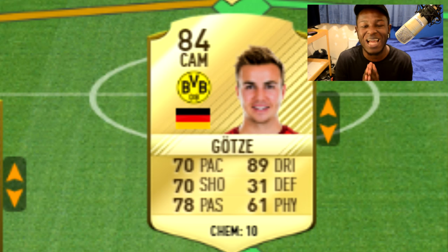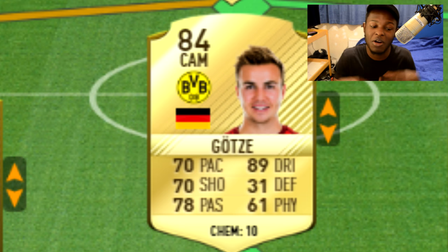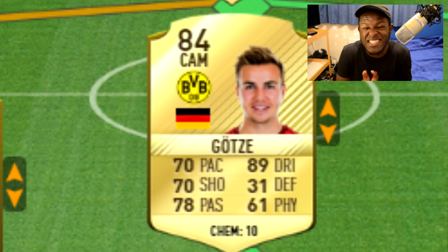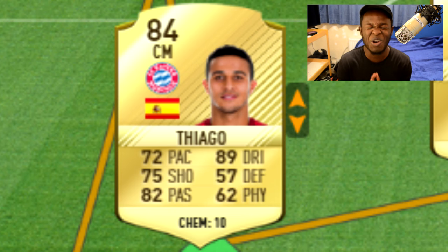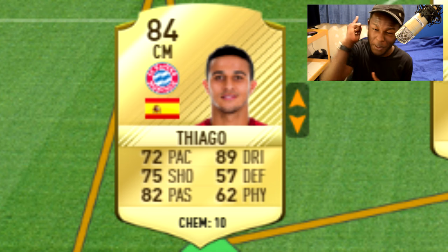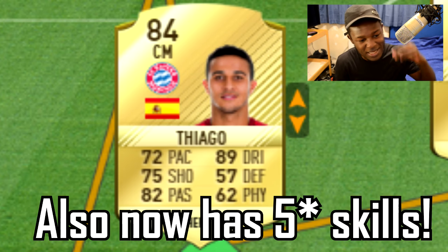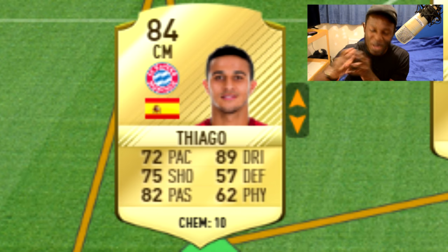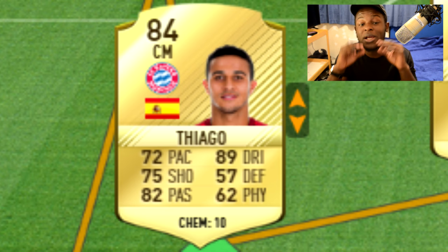Next in line we have Mario Goetze playing at CAM. Another card I might have placed here is Muller's card if I moved him from centre forward to CAM. But Goetze's card is actually a CAM card with an 84 rating, meaning they didn't downgrade or upgrade him — he's exactly the same. And to finish off our midfielders, we have Thiago. He's a player I used a lot in FIFA 16. He's now 84 rated with a plus one upgrade. 89 dribbling is his best stat, with 82 pace, 75 shooting, and 72 passing. He doesn't have the best balance across all stats like Vidal, but he is a good card.